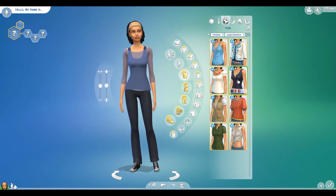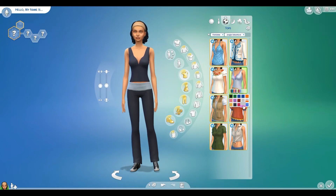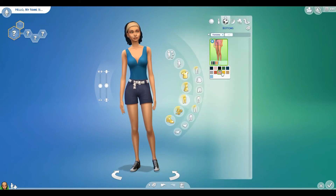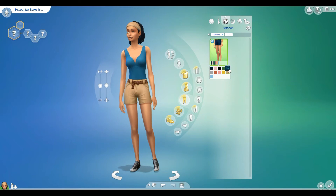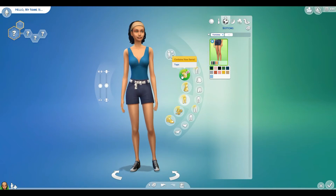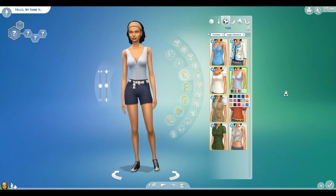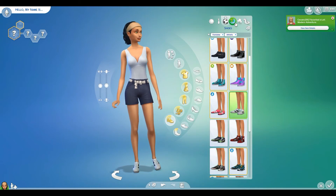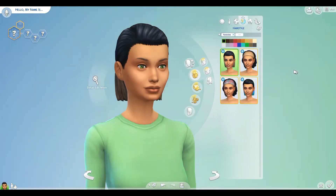I did attempt to put together an athletic outfit without using any other content, but I kind of failed. This does not look athletic — it looks like you're going out to see your kids' softball game and you're the kind of mom that tucks in her shirt to her shorts. It looks good on no one — look at the sim, she's perfectly shaped and she looks like a doofus. So don't tuck your shirts in unless you absolutely have to; it's just not a good look.